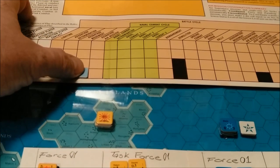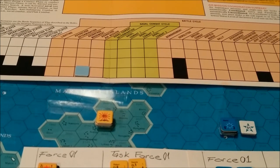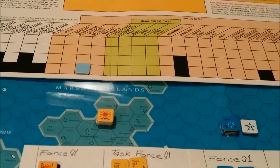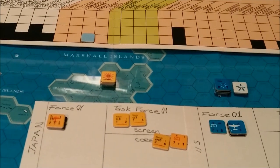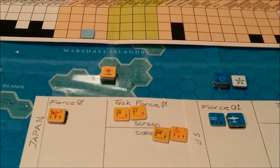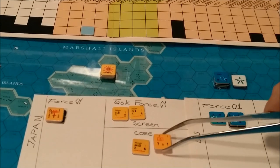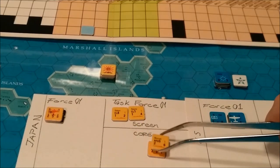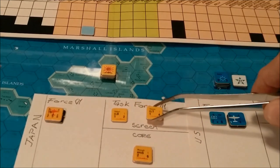Then we go to the advantage movement phase. This is where the advantage player can move any ground or naval unit but no air units. We are going to board the Marine Battalion on this transport and put it in the core of Task Force One. These units are in the screen — they'll get to use any kind of anti-aircraft factors.